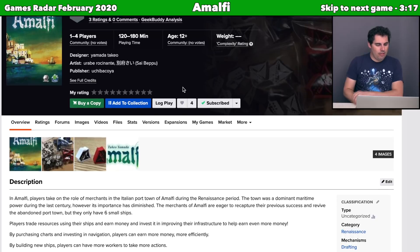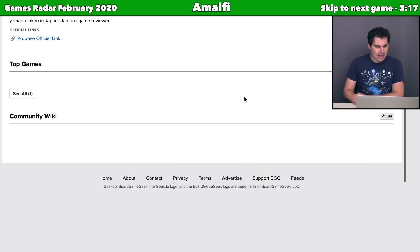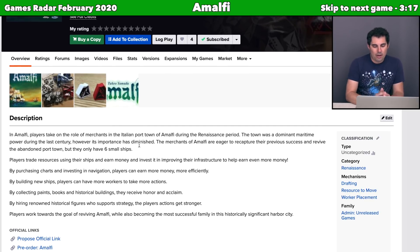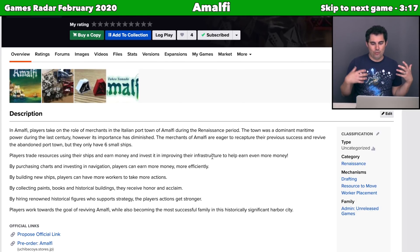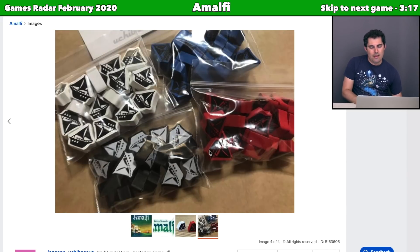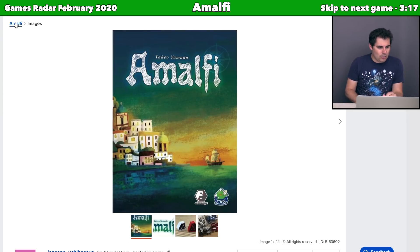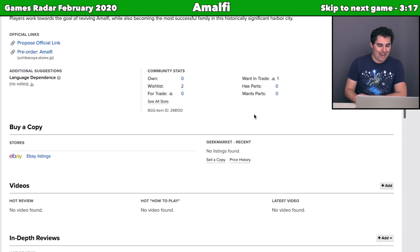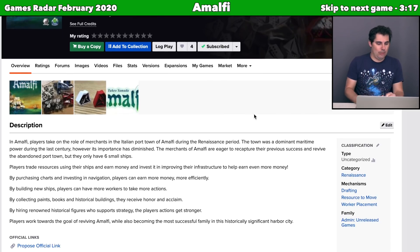The next game is Amalfi, designed by Yamada Takeyo. This is another Renaissance game with drafting and worker placement. You take on the role of merchants in an Italian port of Amalfi during the Renaissance period. The town was a dominant maritime power, but its importance is diminishing, and you are trying to recapture that previous success. You'll be purchasing charts, building ships, and collecting paints. It says it's 120 to 180 minutes for one to four players, and there's not a lot of information on BGG yet.